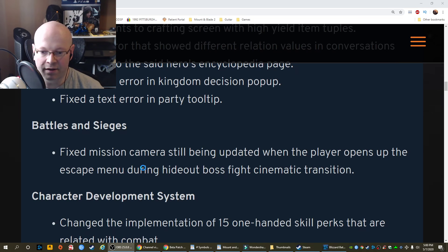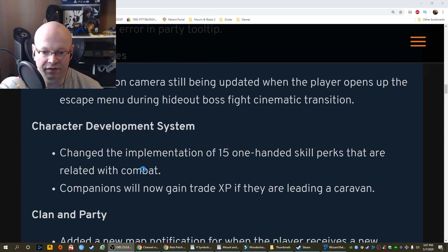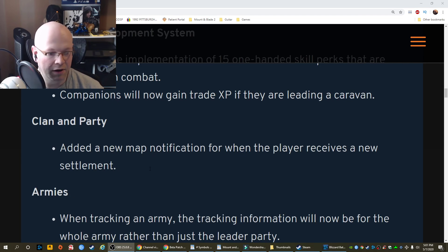Fixed mission cameras still being updated when the player opens the escape menu during hideout boss fight cinematic transitions. Character development system: changed the implementation of 15 one-handed skill perks that are related with combat. Companions will now gain trade XP if they are leading a caravan.